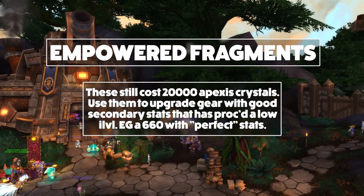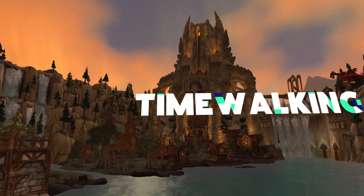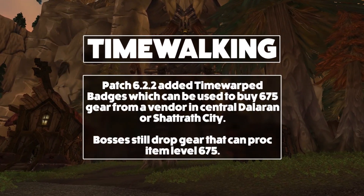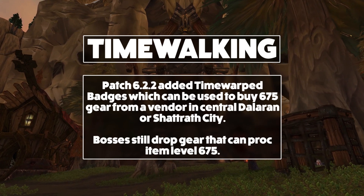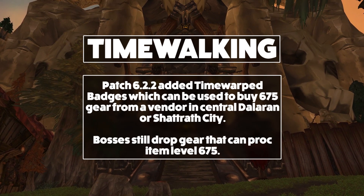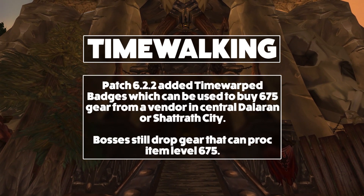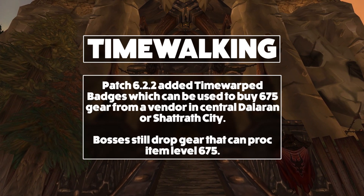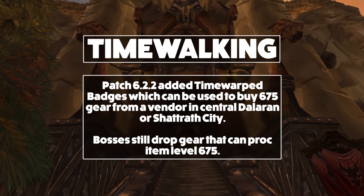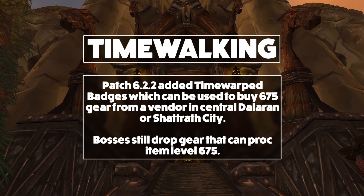Now, as much as that Tanaan stuff is effective, if it is a time-walking weekend there is another way to get great starter gear super easily. The time-walking dungeons drop time-warped badges, and the bosses drop gear that can be up to item level 675. Also, each time-walking weekend has a vendor — the Wrath one is in Dalaran, the TBC one is in Shattrath, and I've got no bloody clue where the Cataclysm one is. They sell 675 gear that is really cheap in terms of time-warped badges, so this is a great way to get your character started quickly.